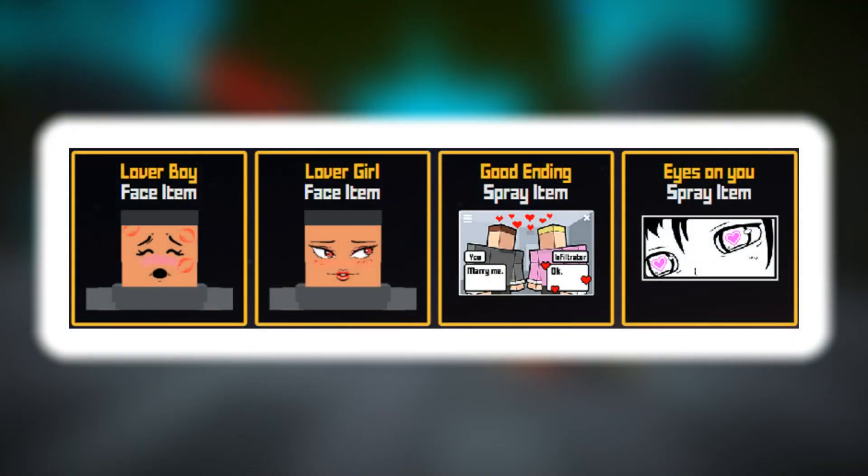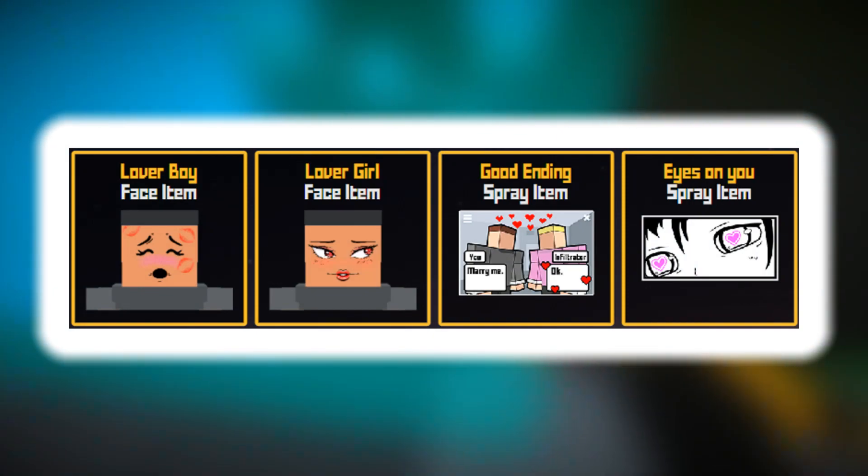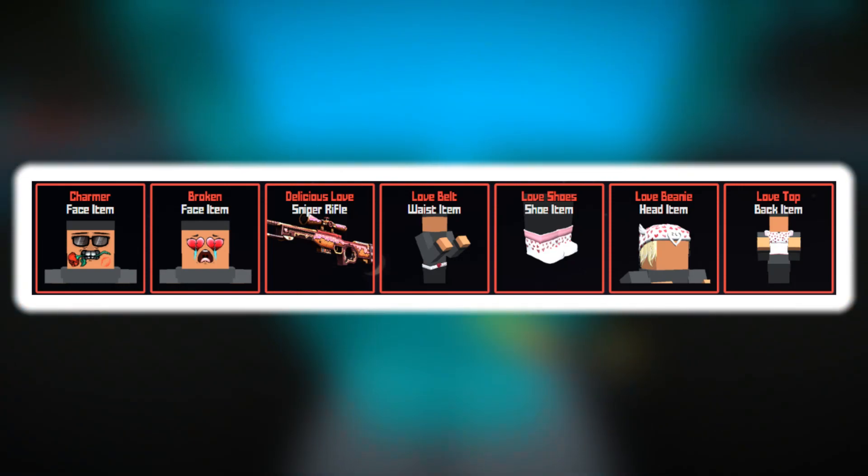I've said this before and I'll say it again — while these skins are very nice, I personally would never see myself using these in-game. The same thing kind of applies to the relics; while the sniper skin actually looks pretty nice, I would much rather have a custom model like an Intervention or an EX-7.